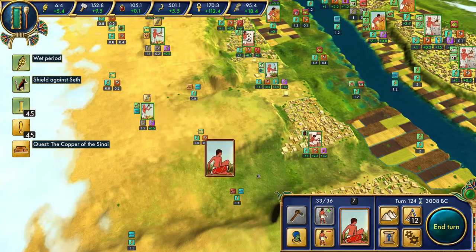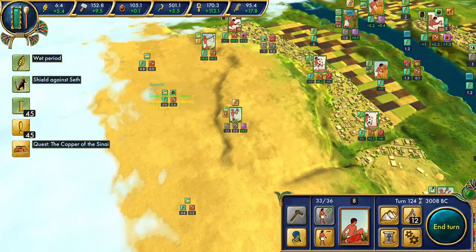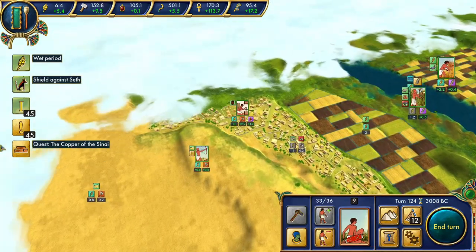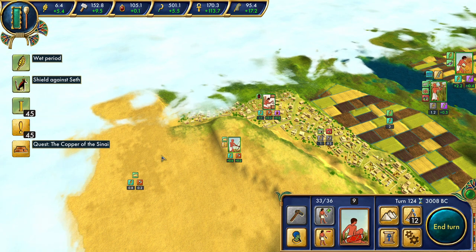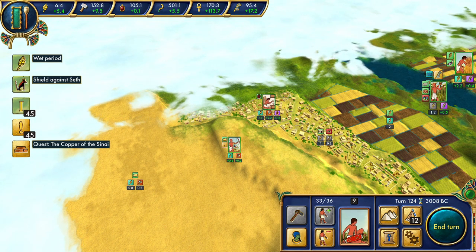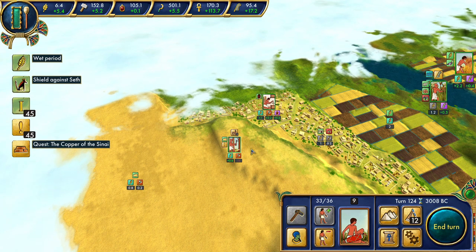We're going to pull anybody that's not doing anything particularly essential. Now this of course is where our first of the tombs is going to be built, but we do have a little bit of time. I would like to build a pasture here first, and that way we're getting some resources from this area while we're building.